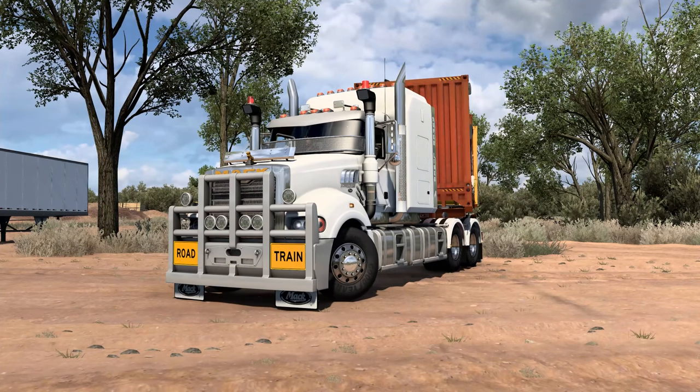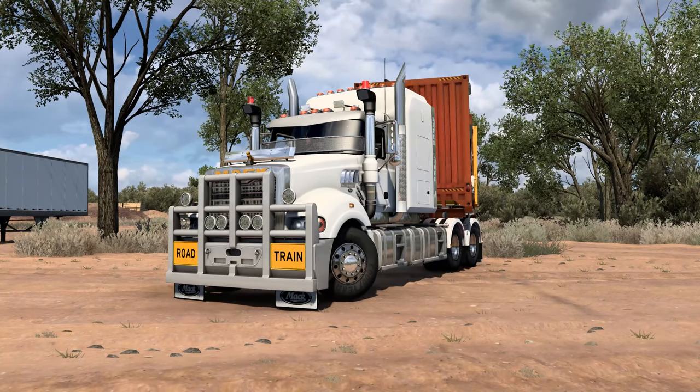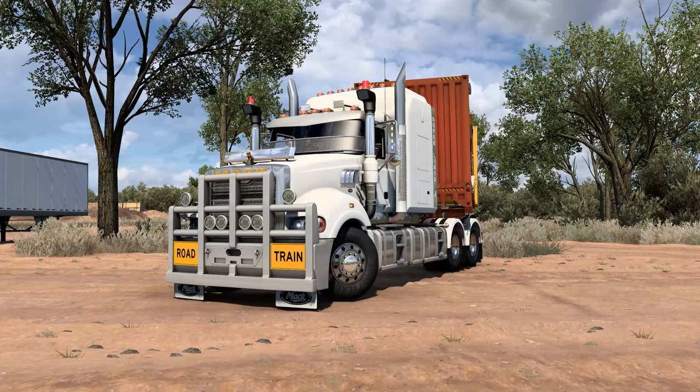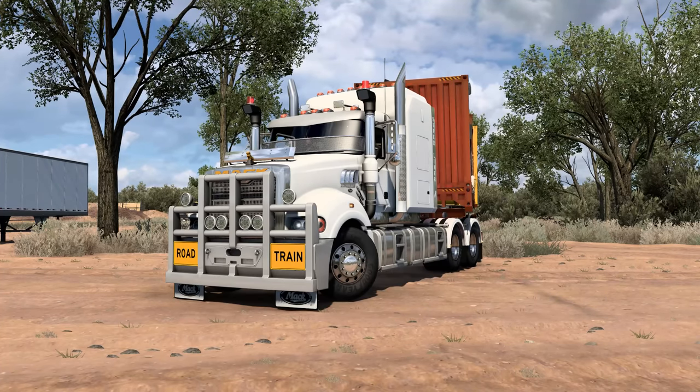But first we'll talk about the truck. It is a Max Super Liner by KI Shadow Walker 3D Modeling. It is a payware truck - you can grab it on the store there for $30. I'll have a link for it in the description if you want to do so.